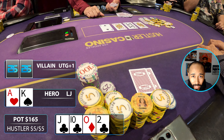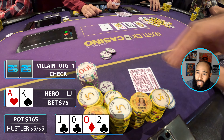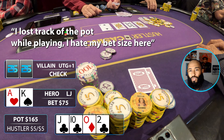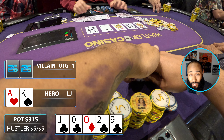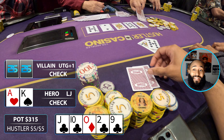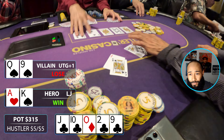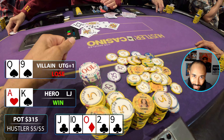Turn comes the two of clubs — not what I wanted, as I don't have a club in my hand and I'm worried they turned a flush. They check and I load up a bet of $75. They think and call. River comes the nine of clubs — a fourth club. I didn't want to see that. Luckily my opponent doesn't donk, they check. No real point in betting without a club, so I check back. They turn over queen-nine of spades — they rivered two pair. My straight holds and I take down the pot.